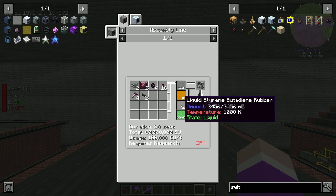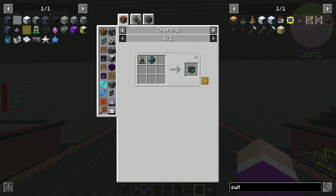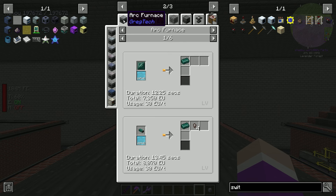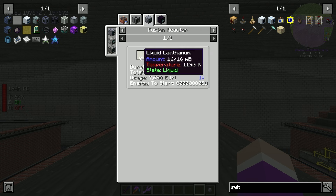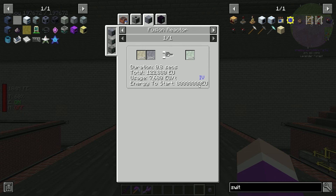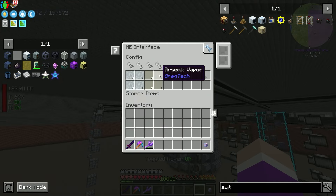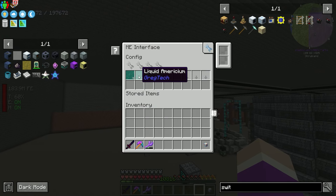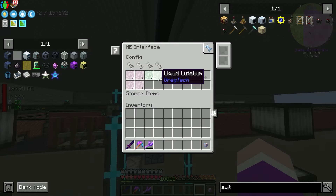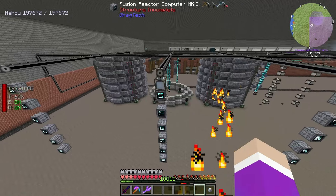Turns out making the network switch leads to another rabbit hole. It requires enriched naquadria tritanium europium - we can make the dust but cooking it requires a tritanium coil. The tritanium coil requires a UV tier assembler, meaning we need to build one. It needs a few special materials including fine americanum wire. Americanum is made by combining liquid chromium and lutetium, and lutetium comes from silicon and lanthanum - requiring 80 million EU, so the Mark 1 reactor can handle it.